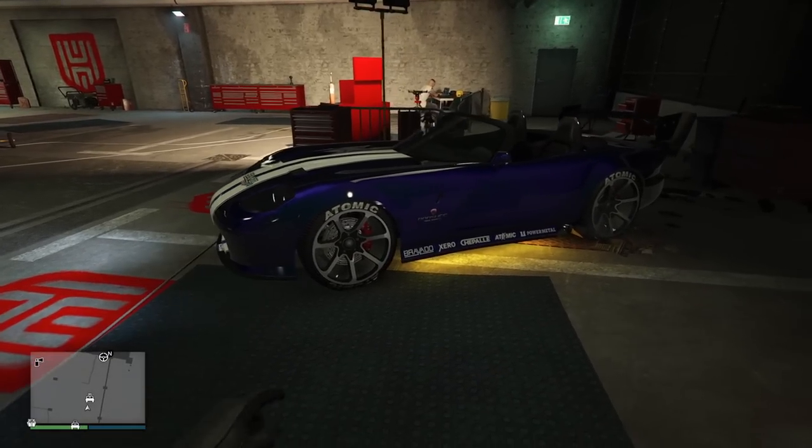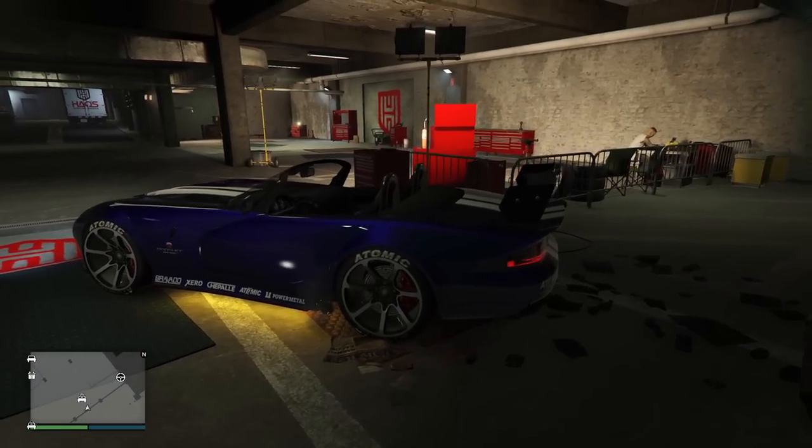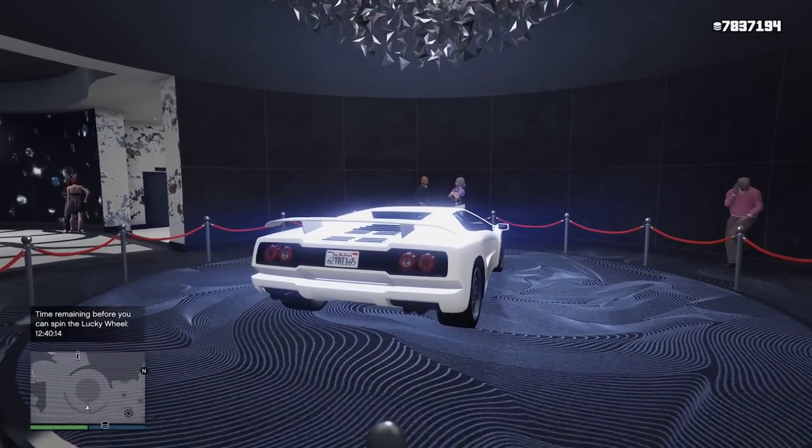For next-gen owners, the HSW Ride is the Banshee. And over at the casino, the podium vehicle is the Infernus Classic.